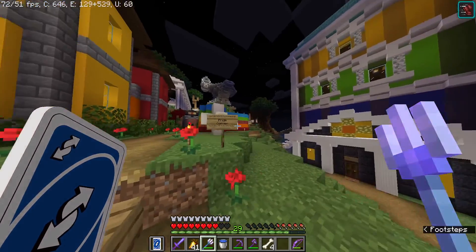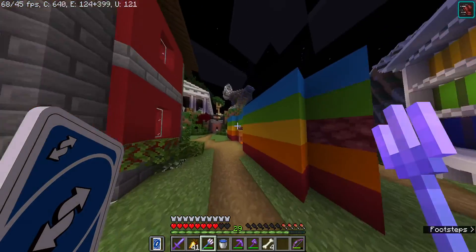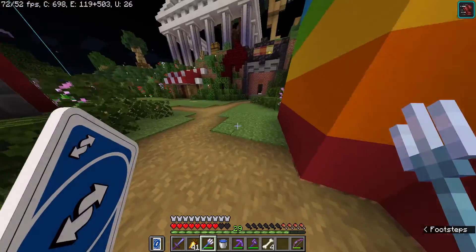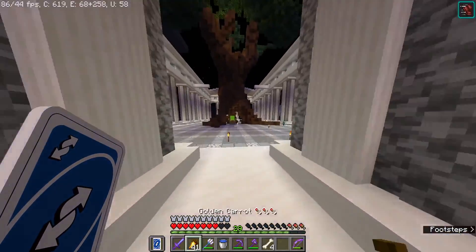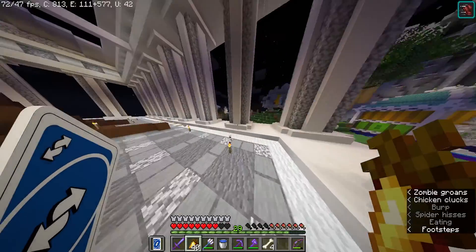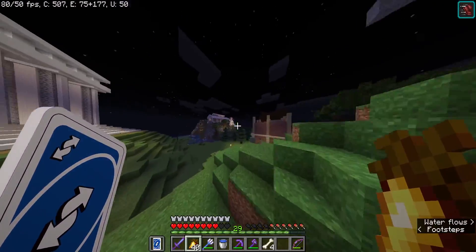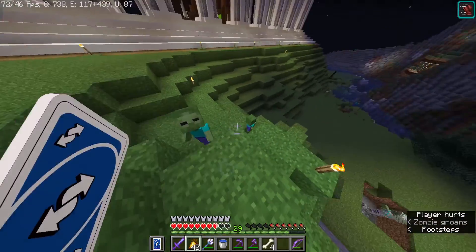So then over here, just past the fountain, is the pride corner. And there are some pretty interesting buildings here, not gonna lie. And then back here are a lot of the more important buildings. So over here we have a council building, even though there's no council — there's probably going to be one soon. And then all the way over there you can see the courthouse. Let's get out of here.